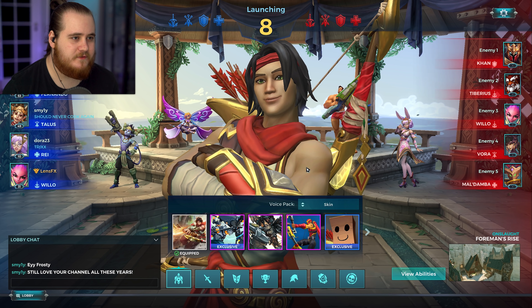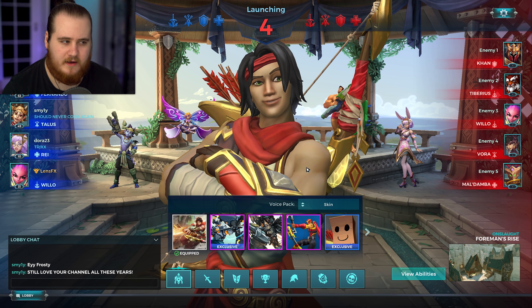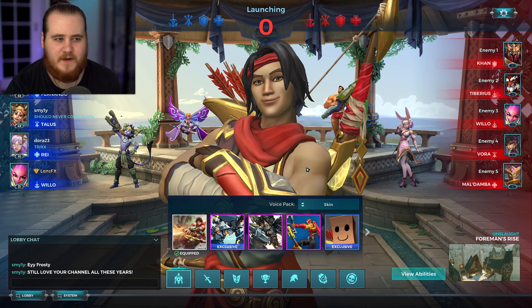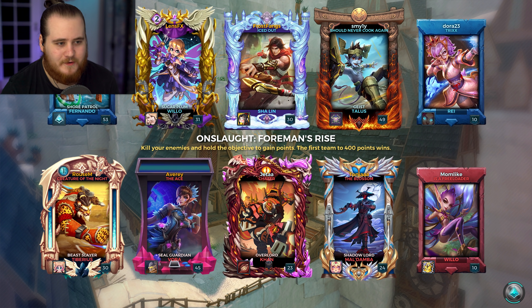Performance-wise for game 1, we've got Nando, a Talos, a Ray, and a Willow. We're up against a Khan, a Tiberius, a Willow, a Vora, and a Damber. I don't usually reply if I'm recording stuff, so I'll tip my imaginary hat to you — I appreciate the support. Let's see how we do. I don't really know how Shaolin interacts with Vora, but I imagine we're a counter because I know when I play Vora, Shaolin's a bit of a pain.